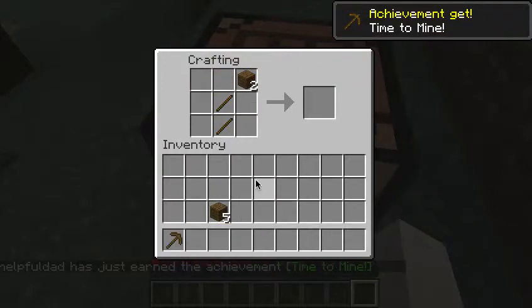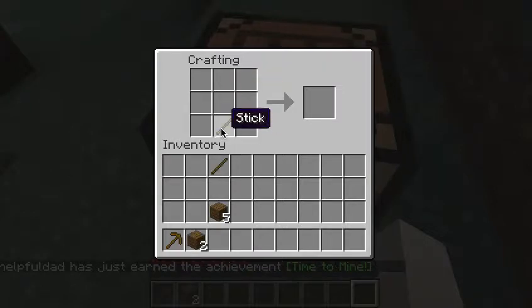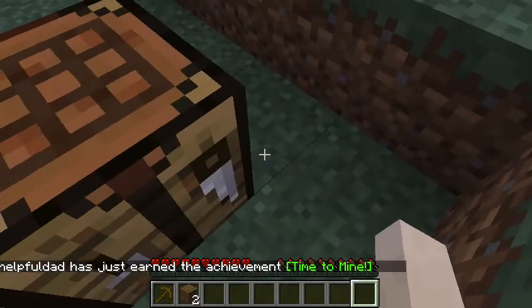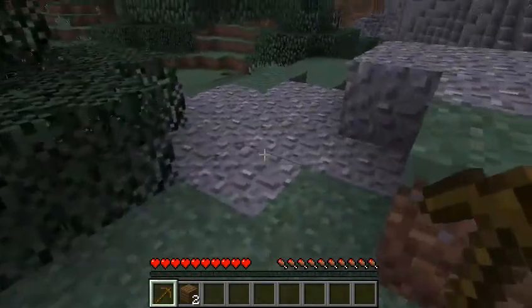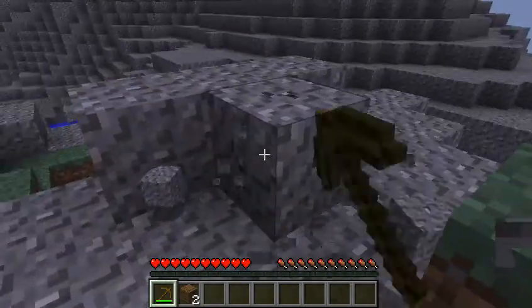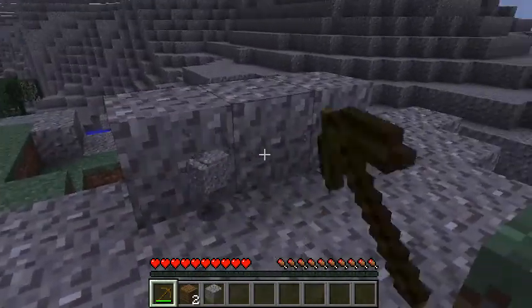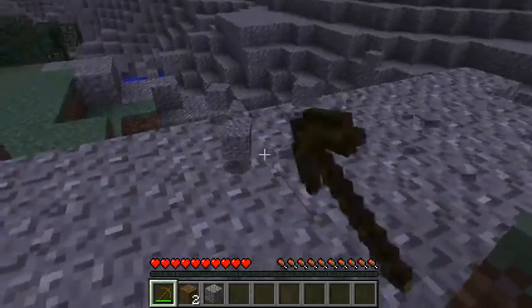We can go ahead and make a wooden pickaxe. There we go, we've got a wooden pickaxe — excellent! Now we can use that pickaxe very quickly to get some stone. I believe we need nine blocks in order to be able to make our furnace.